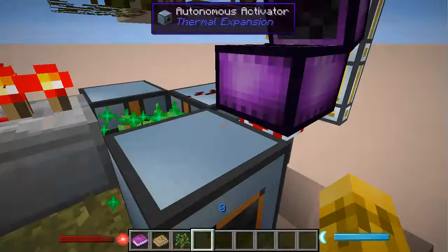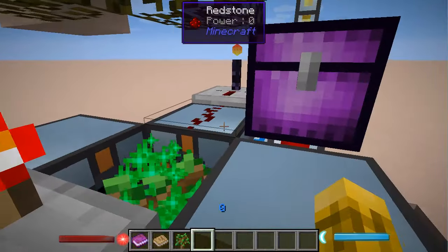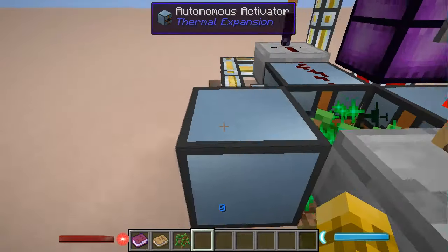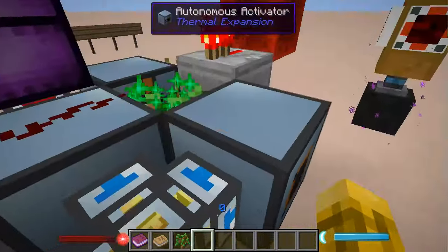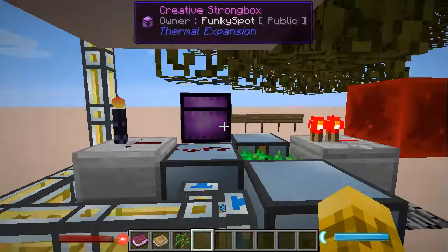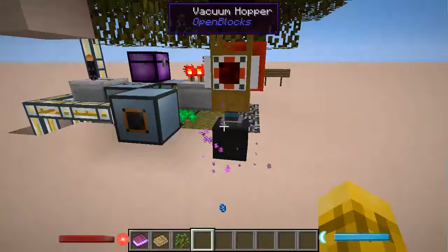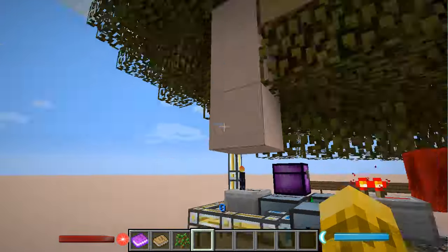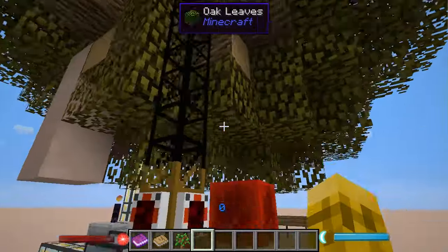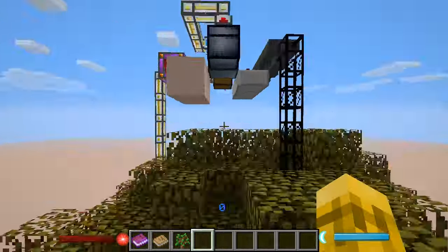He's got a creative strongbox here with infinite bone meal going into this autonomous activator, so he's always just trying to bone meal that sapling. Over here, we've got all the oak saplings coming back down from being harvested going into there, and that's more bone meal. He's got two bone meal activators going on. This must be picking up saplings that just drop to the ground and putting them back down.